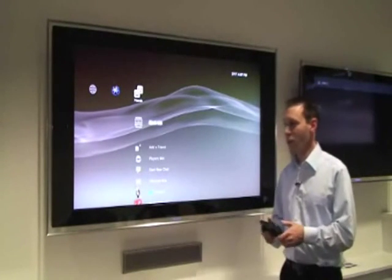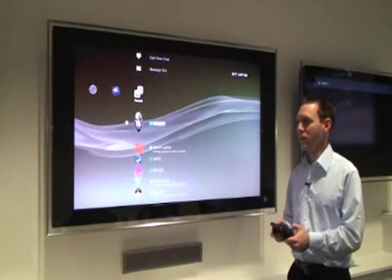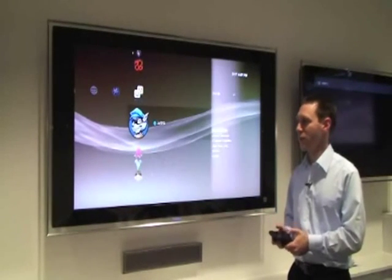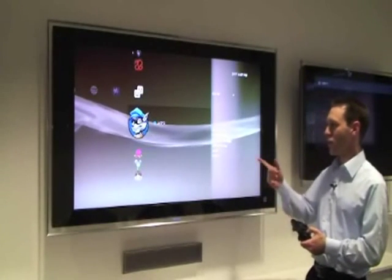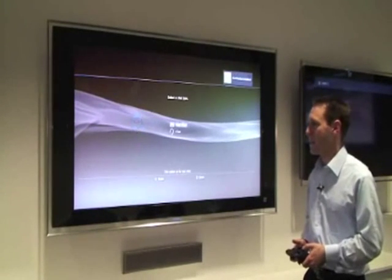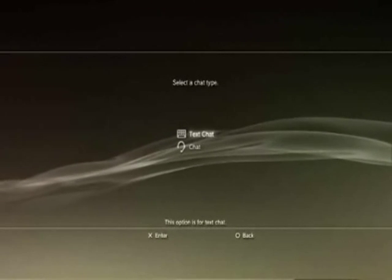So let's take a look at how this works. In order to start a text chat, you can go down to your friends list and click on a friend, or you can click the triangle button on a friend — and that's what I'll do here — and we'll try to start a chat with Jeff. I'll click on Start New Chat, and then it'll give you a choice between text chat or audio-video chat, so I'll hit text chat in this case.